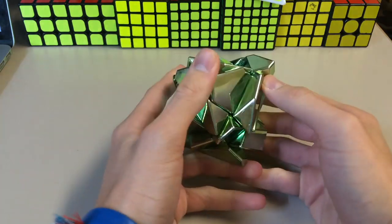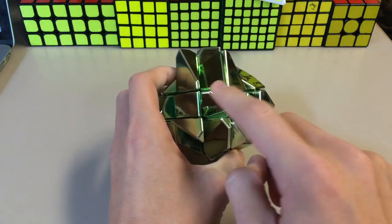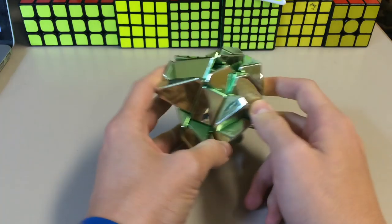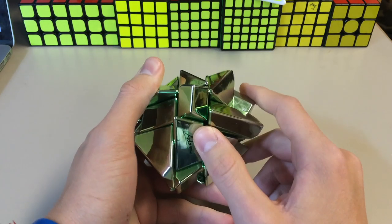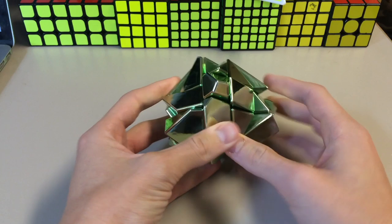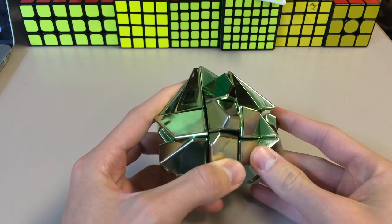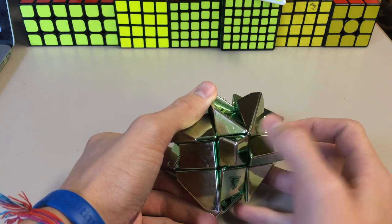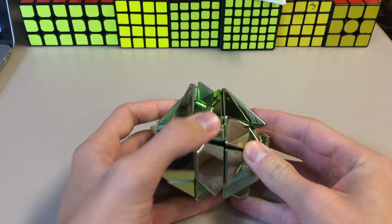Here is the scrambled ghost cube. Yours might have stickers — you can completely ignore the stickers, because you don't need them. It's just solved by shape. What I do first is you've got to know where the centers are. Here is the center, here's the center, center, center, center, center, center. You'll notice two of the centers have three sides. This one only has two sides. This one has three — one, two, and then that little triangle right there. And across from the one with three, there is the other one. I always start with this center because it has three sides.